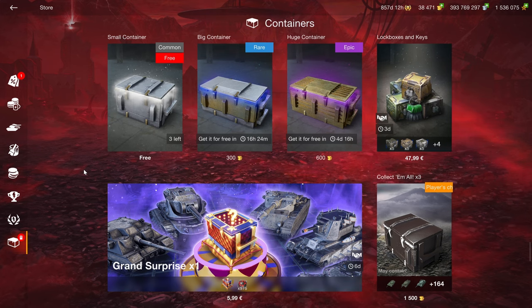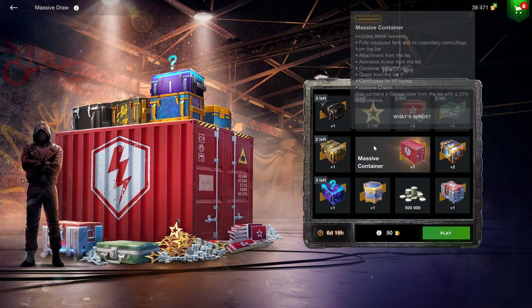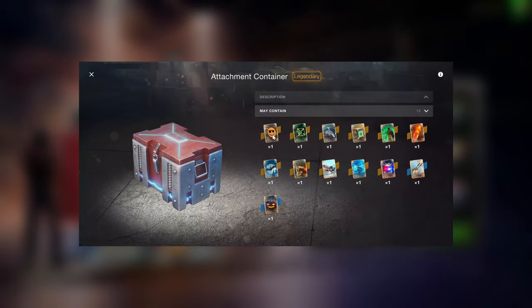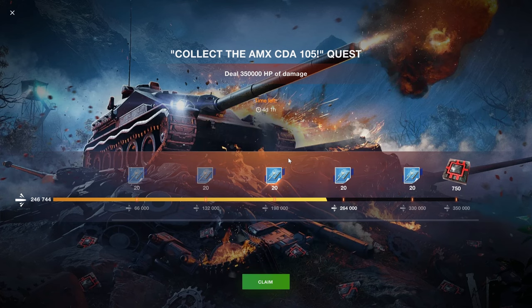Don't buy crates — open your free crates. Lock boxes are even worse than regular crates. While there was merely one singular good draw, we go back to awful draws this time, including a massive container and a lot of other pointless garbage you don't need — like attachment containers, which are most often detrimental to your game performance because the only thing they actually do is block your view.